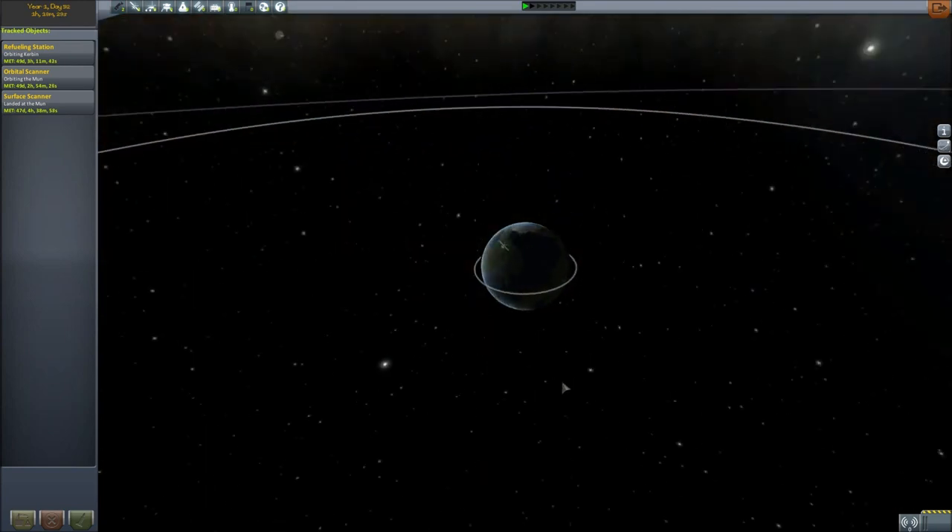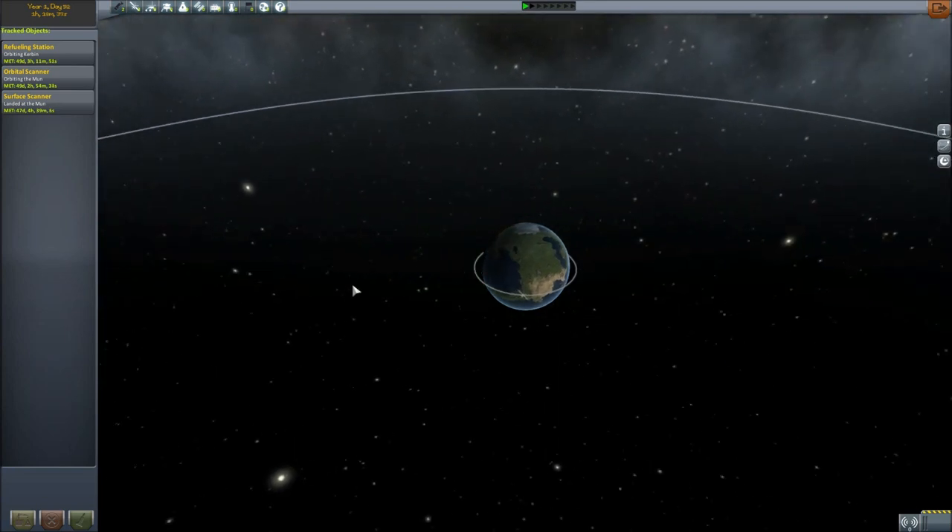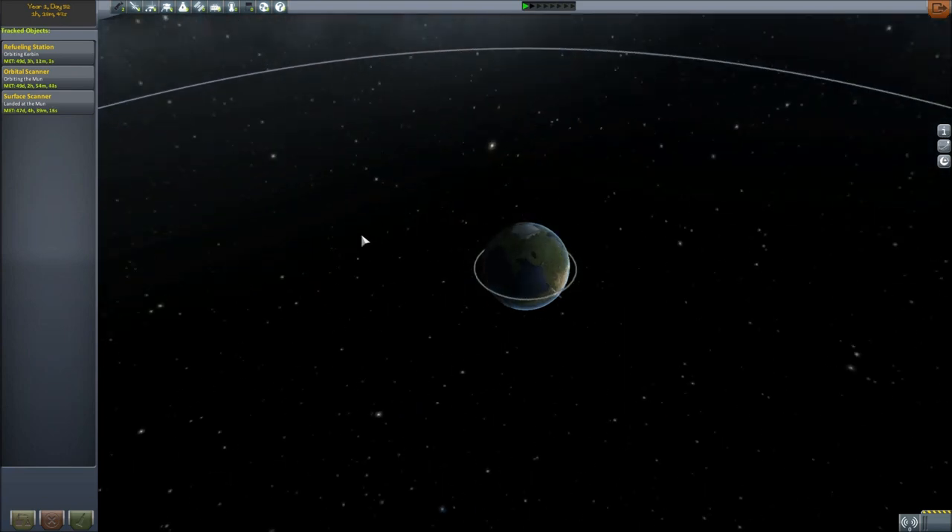Today we're looking at one of the mechanics that was introduced with 1.0: resource extraction, manufacturing, and fuel production. I am planning on going to the moon, extracting ore, converting it into fuel, and then putting it in orbit around the moon as a refueling station. This is a whole new mechanic introduced to Kerbal Space Program 1.0, and something I'm really excited about because it brings a whole new element to the gameplay.